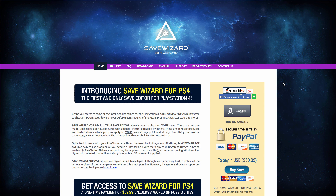As of today, October 16th, which is Monday, the Save Wizard — the PS4 Max version — has released on their site that the 5.0 update is now compatible with the cheats.